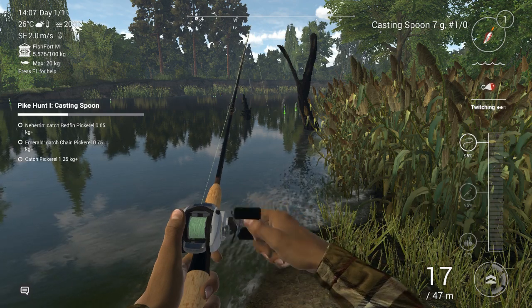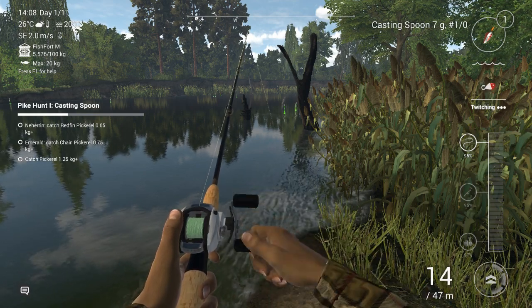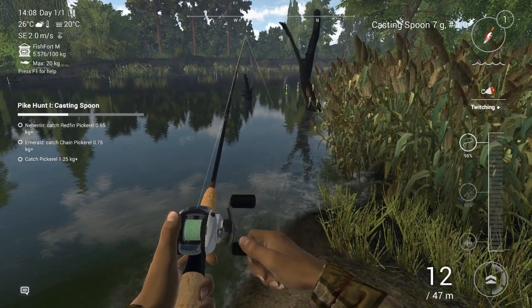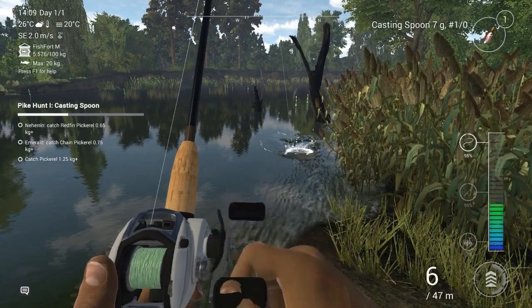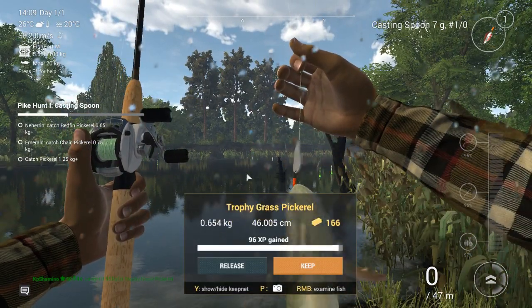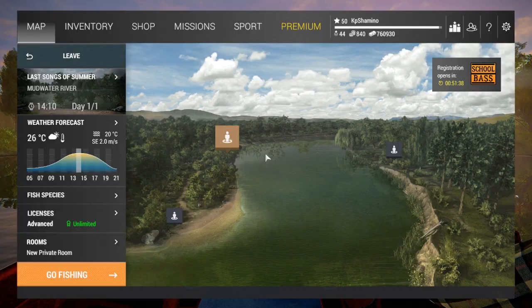You can go all the way — just take it slow, be sure that you do a good presentation with the twitching technique and you will be okay. Here it's getting a little bit more difficult because it's getting shallow. That's how you need to do it guys — that's the second one. Here is a trophy grass pickerel.